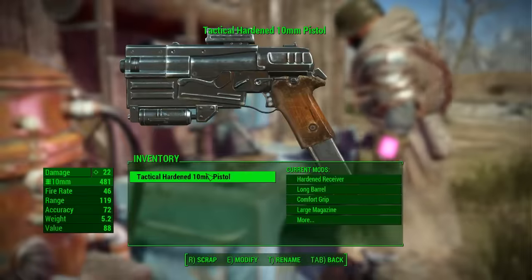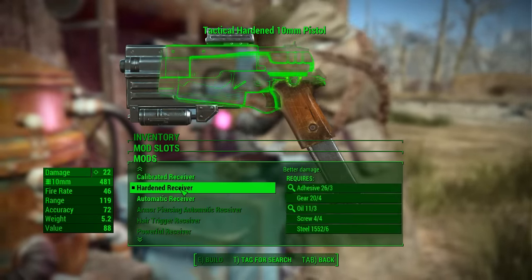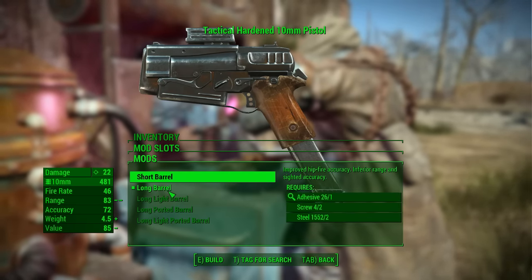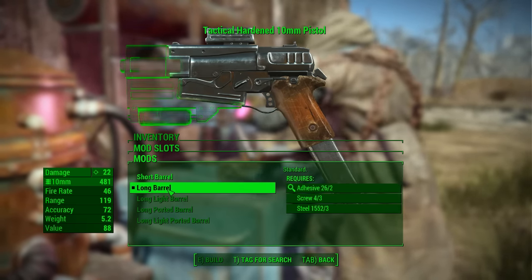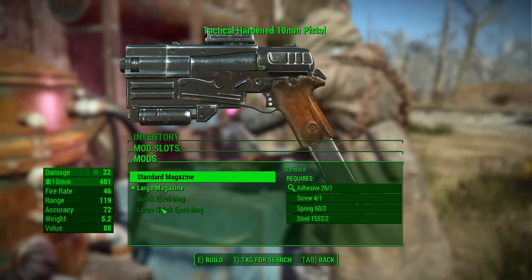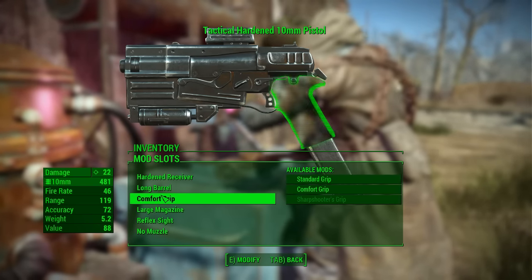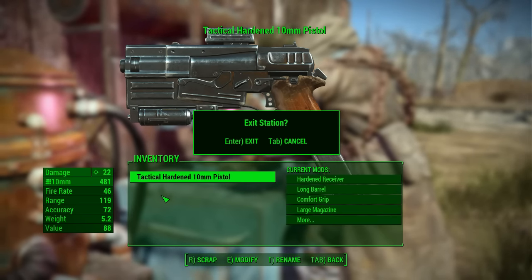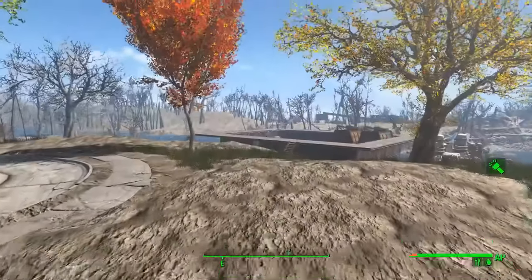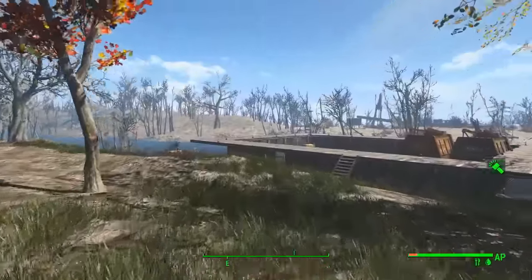Let's just do a weapons workbench for the time being. Craft. We got a hardened receiver — chances are I don't have anything better than that. The rest I'm going to need to level up Gun Nut. Long barrel, comfort grip — wow, this thing is actually pretty damn badass. I can't do anything to this — this is actually like an amazing pistol. Oh hello, it's go time!